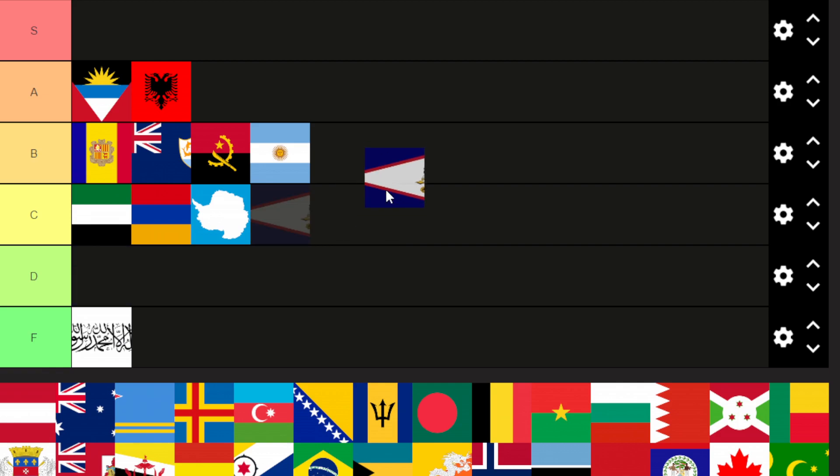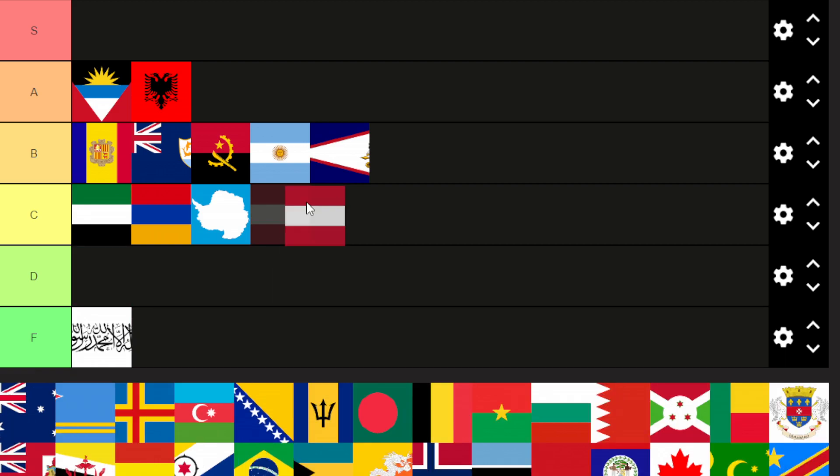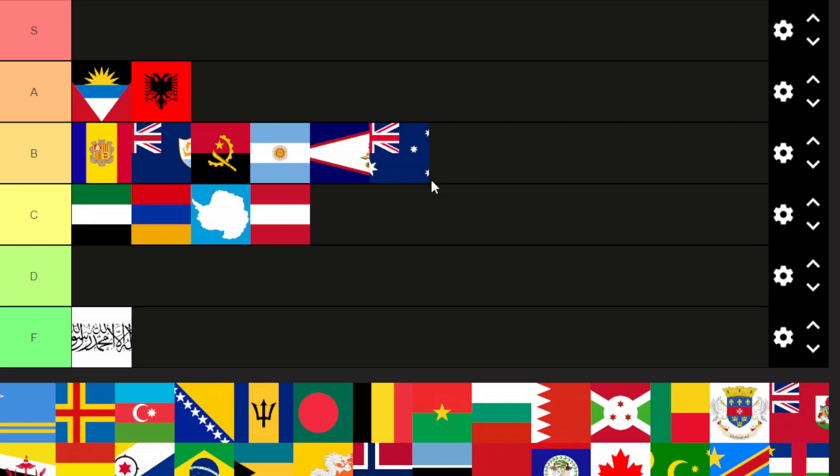American Samoa is B tier. Looks pretty good and I like the eagle. Austria is C tier — it's the same thing, just three colors, pretty basic. Australia is B tier. I like the stars, but they don't really need the United Kingdom flag. Aruba — this one's the best here. It's simple and the colors look nice.